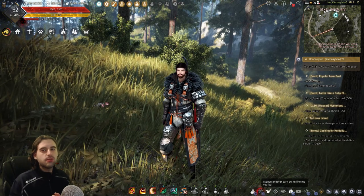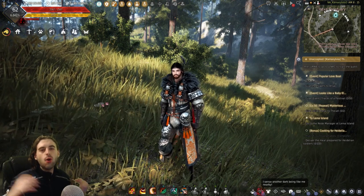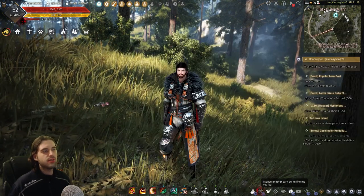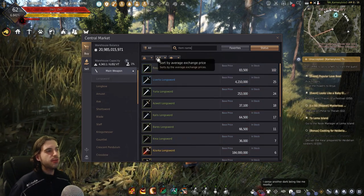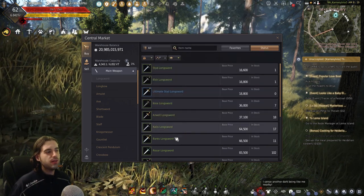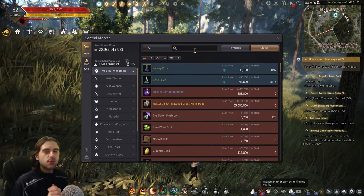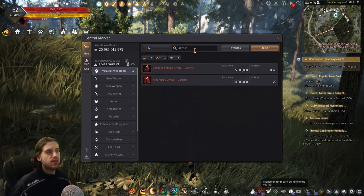The next tip involves increasing your carrying weight while you're out gathering, making cooking boxes, doing processing, or anything where you want more carry weight but aren't too concerned about your damage. For this, you're going to want to buy a couple of cheap green weapons. Open up the central marketplace, click on your main weapon tab, filter by price — you're looking for weapons that have two crystal slots, which are going to be the Kriya weapon and the Rosar weapon for your main hand, and the same for your sub weapon. In addition, you're going to need four Gervish crystals — G-E-R-V-I-S-H.